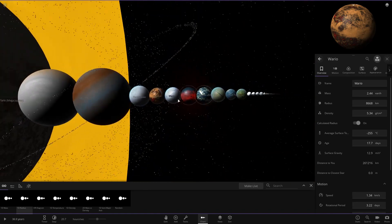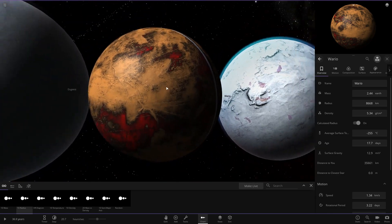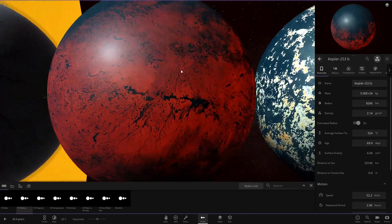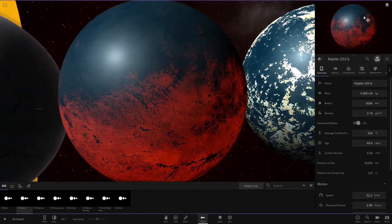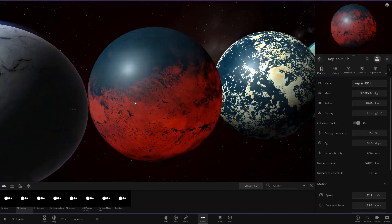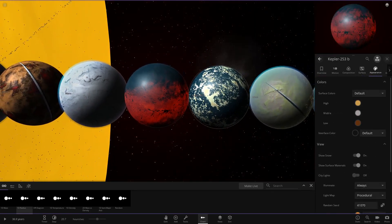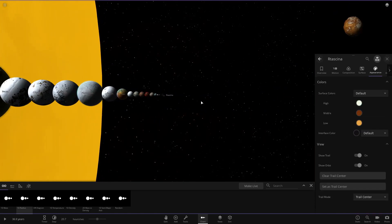For the gas giants they were mostly default ones, nothing too custom. For the rocky planets I really like Wario, and also the Kepler one — the reddish lava with oceans at the same time. I'm pretty sure it's a glitch but maybe there's a way to make objects like that intentionally. Either way it looks pretty awesome at 500 degrees. I also liked that Mars, although we can't really view it because it seems to be completely glitched out.